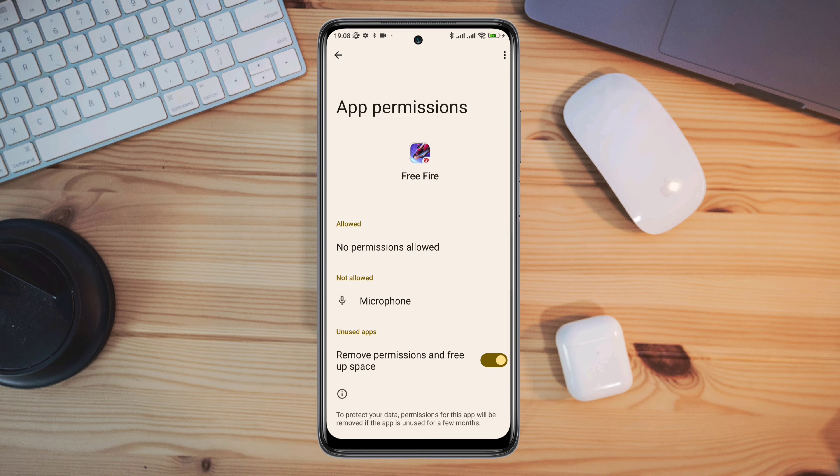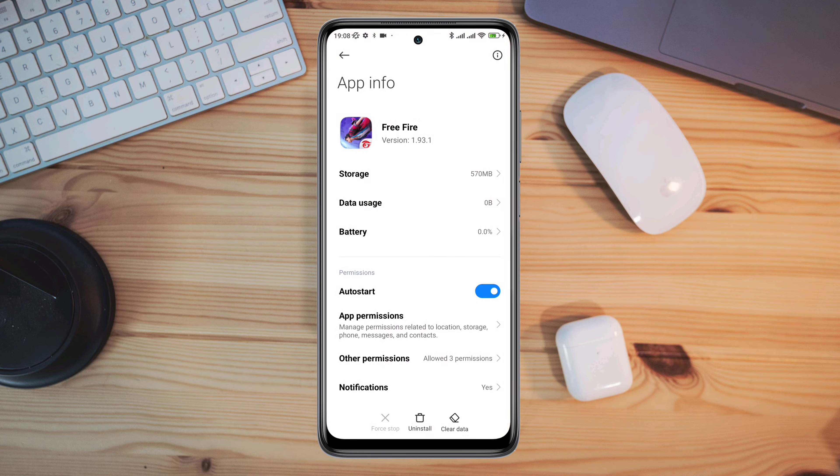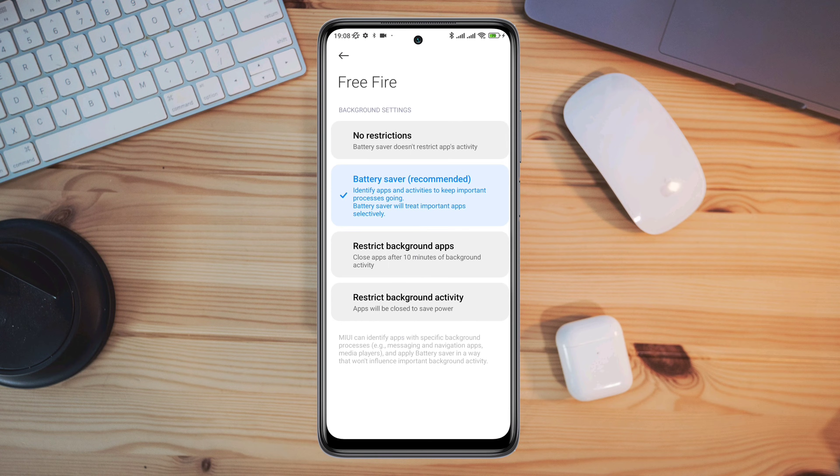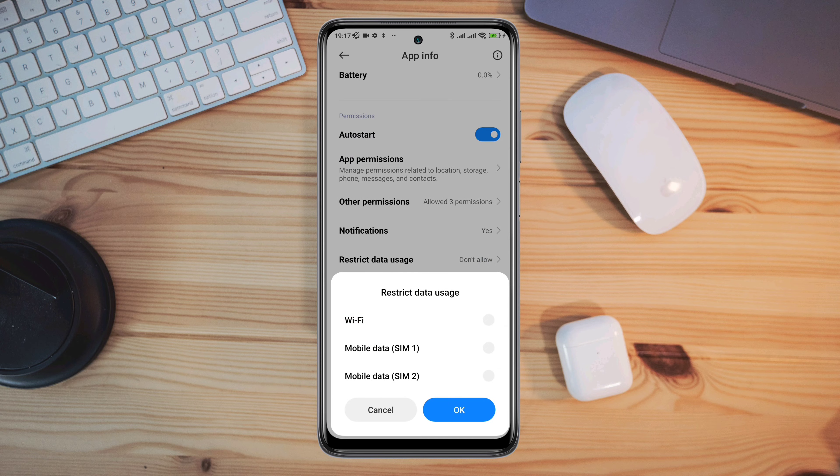Enable Files and Media, enable Location, go back, then scroll down, tap Battery Saver, and choose No Restriction. Enable all the settings.